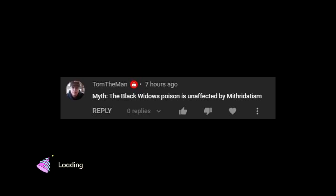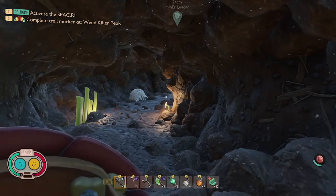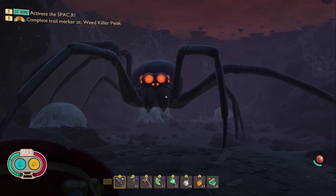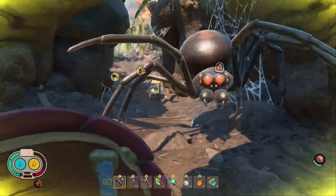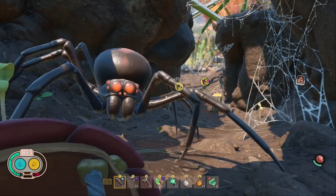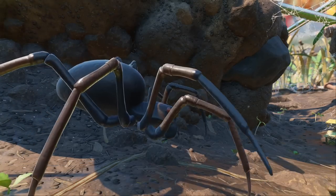The final myth comes from Tom the Man: is the Black Widow's poison unaffected by Mithridatism? When I posted my guide on beating the Black Widow I recommended Mithridatism, but comments were full of people saying it doesn't work. I fought the Widow with and without Mithridatism, letting it hit me once with the same attack on both occasions, then perfect blocking every subsequent attack. Without Mithridatism I died from the poison effect; with it I survived with a good amount of health left. Myth busted — Mithridatism does help in this fight.